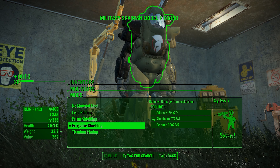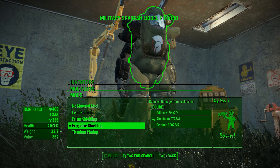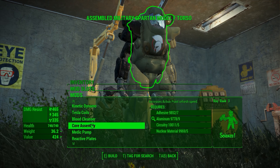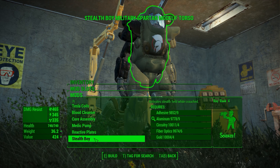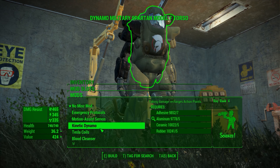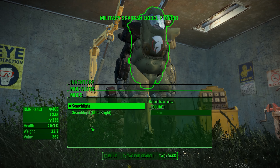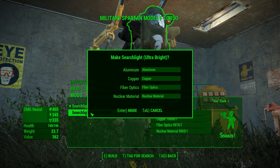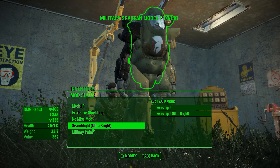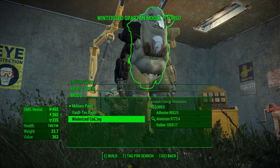This armor has some crazy stats and that's by design — it's meant to be very heavy, very slow, but extremely tanky. I really like that it serves a clear purpose. Other mod options include motion assist servos, kinetic dynamo, and tesla coils. There's also a searchlight attachment on the torso — I went with the ultra bright one.